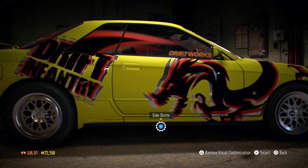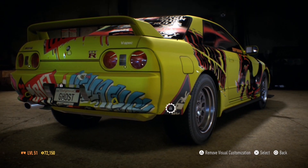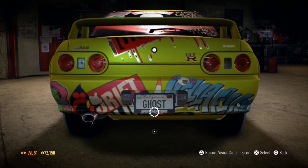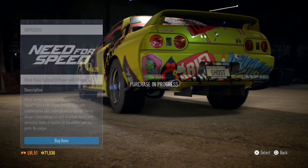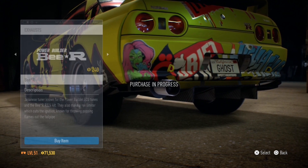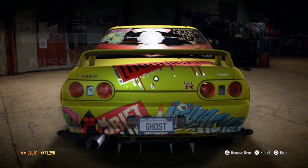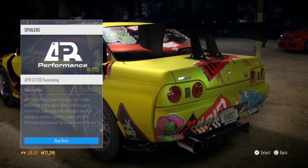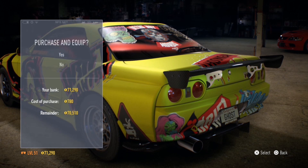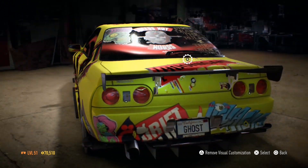I'm going to check real quick — yeah, they look the same. It does seem like I got that done right. I'm going to see what I can do for the back here and add a new exhaust system. As for a license plate, I'll have myself a good splitter right here and a spoiler for the back — this spoiler that's in line with the top of the car.